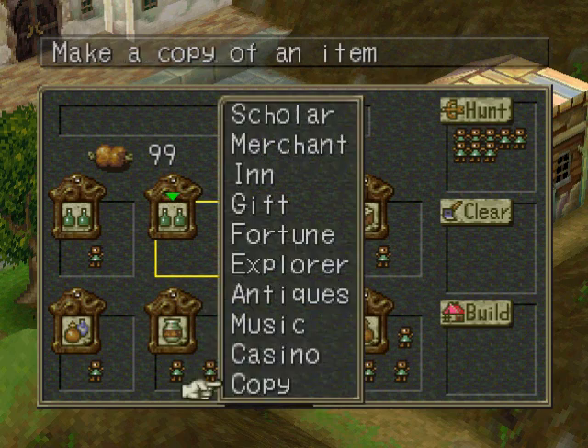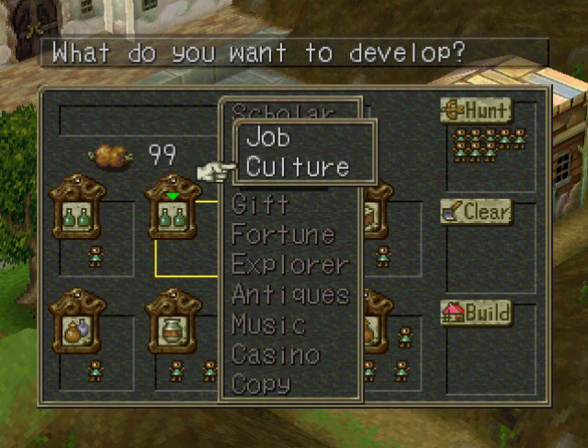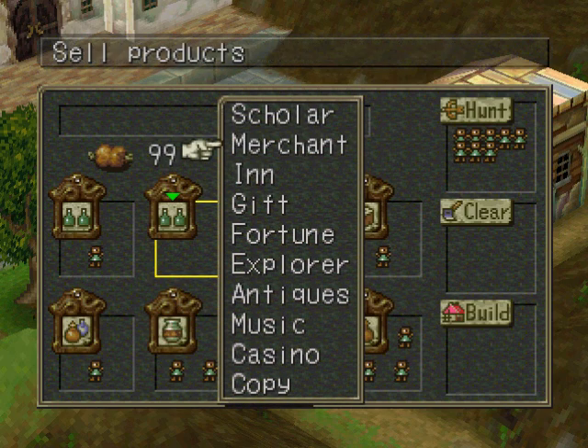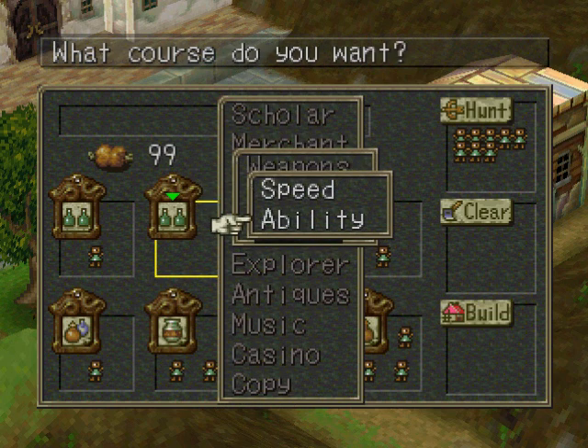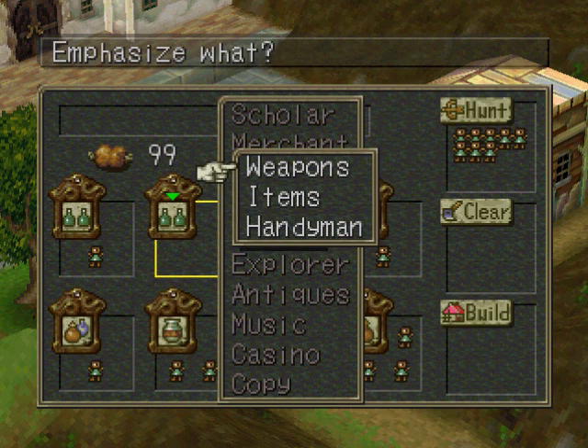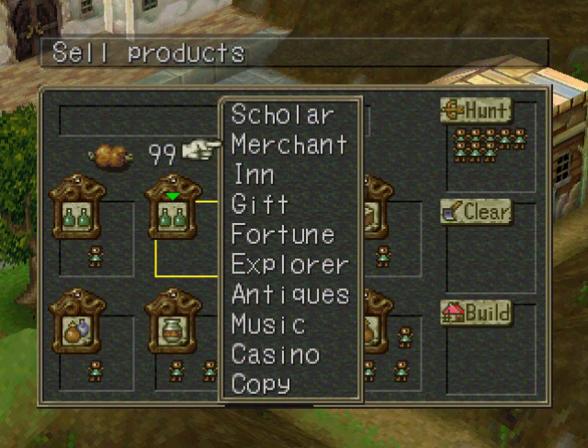As for the new jobs, to learn new jobs you just click that. You can do merchants — which you can do weapons, items, or handymen — and there are two sets of each: speed or ability. The weapons are the second most useful. The items are useless, I would say. And the handyman is the most useful.